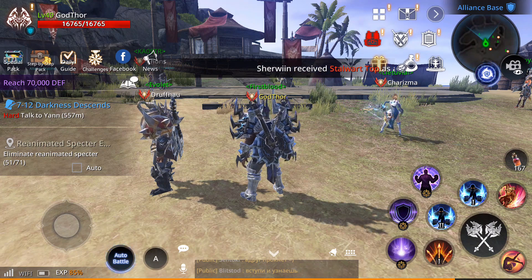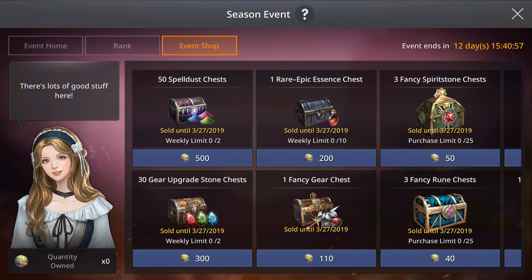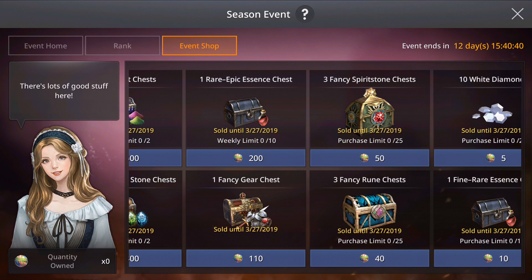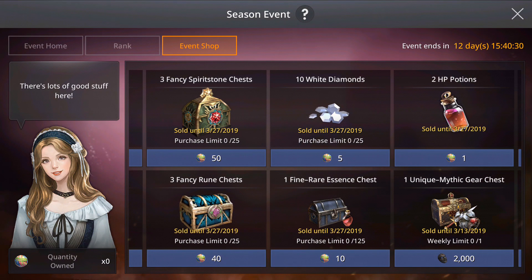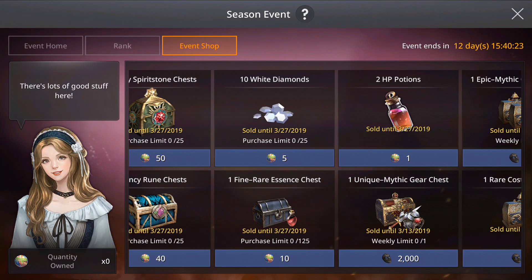The most important thing they added is the new season event — the spring fighter event. There's a new event shop where you can buy with tokens. You can buy spell dust chest 52 times per week, which is very useful to enhance your gear, armor upgrade stones, rare to epic essences, higher tier fancy gear, fancy spirit stones and runes, white diamonds up to 250, fine to rare essences, and health point potions.